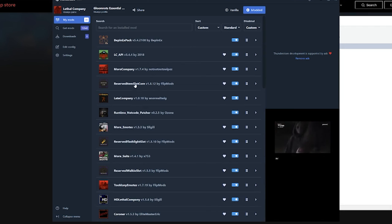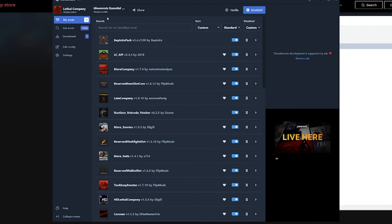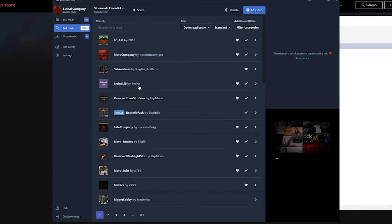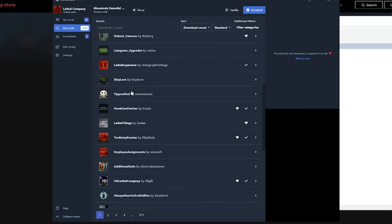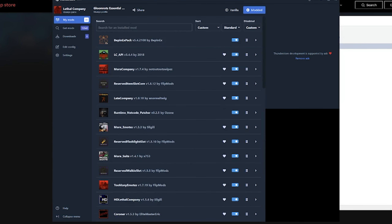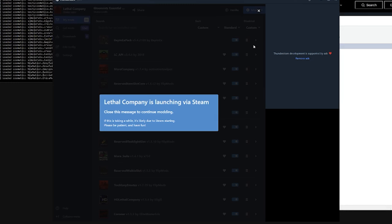If you want to add more or get rid of some, you just click on them and go to uninstall or disable — your choice. Or you can go to the Get Mods tab, sort by download count, and scroll through to find whatever mods you want. For what we have right here, this is fine. So I'm just going to press this button up here that says Modded, and now it's going to launch Lethal Company through the preloader.